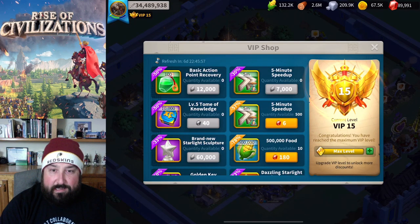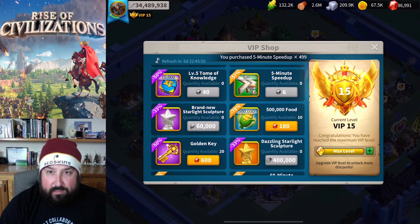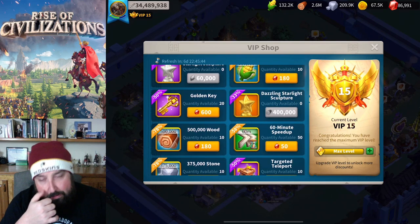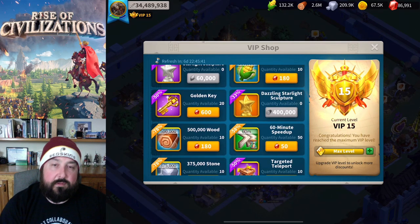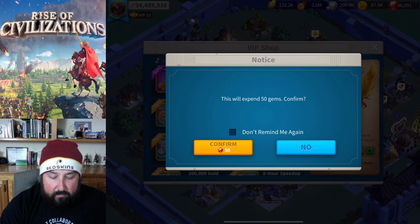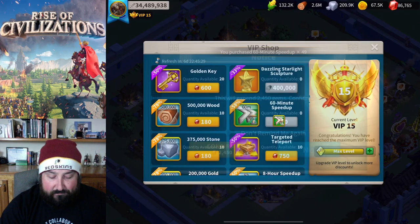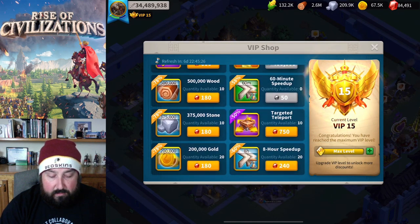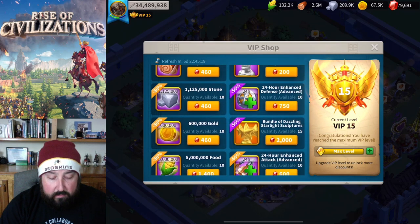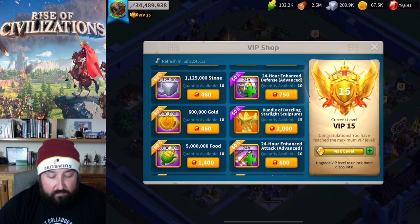I will always get the XP books. I'll always get the speed-ups because we've made it perfectly clear - we need speed-ups in the worst way. I don't get the golden keys unless I'm wanting some extra for a video or I'm feeling really lucky. Speed-ups again and again - I will buy those. Here's where it starts getting really dicey as we get farther down the VIP shop.